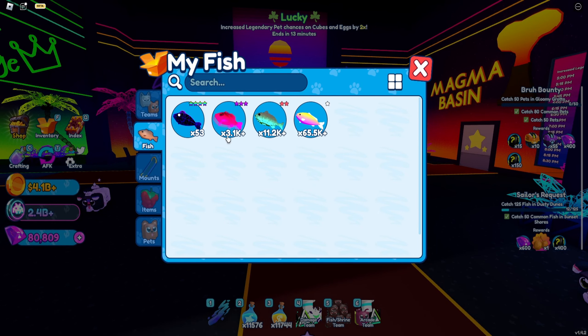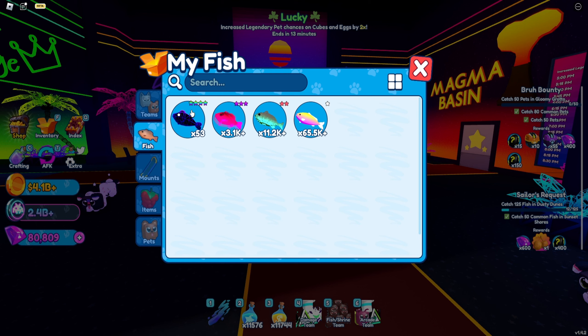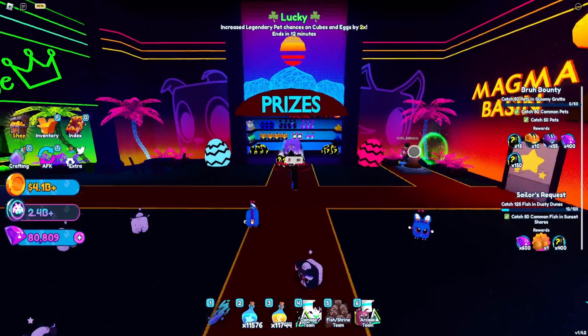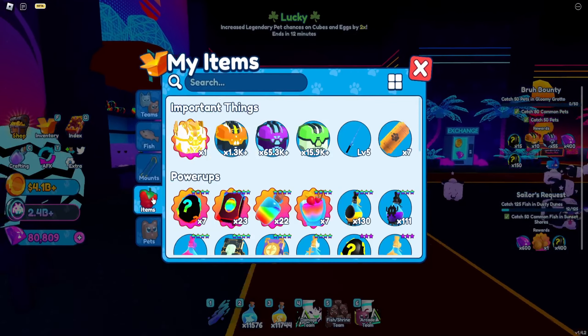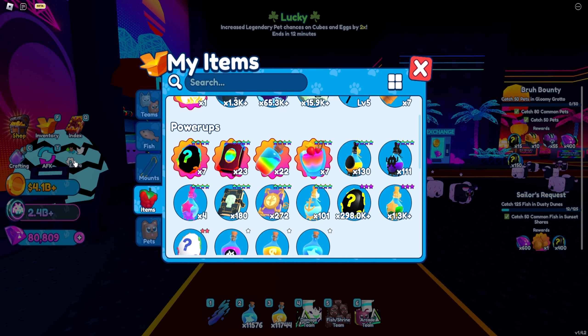I have 2.4 billion tokens. Let me see how many fish I have — I do have a lot of fish, which is a lot of gems for me, around 50k. As soon as I sell all my fish, I'm trying to get 100k so I can sell everything at once. That's probably going to give me around 20 billion coins. As of right now, I actually have 7 prismatic eggs, which is absolutely insane for my level. I am free to play.